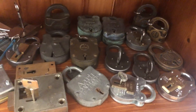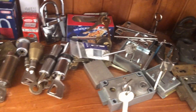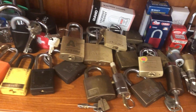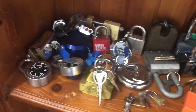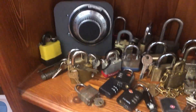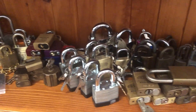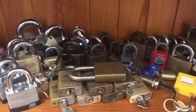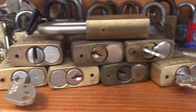Down here we've got level up corner. Level eight safe locks. Some more weird French stuff. Moving into padlocks, padlocks, padlocks. Down a shelf — safe dial, some more padlocks. And then we move into Australia. This is mostly the Australia shelf, so we've got a lot of three-three-fours here. Key-way shots.